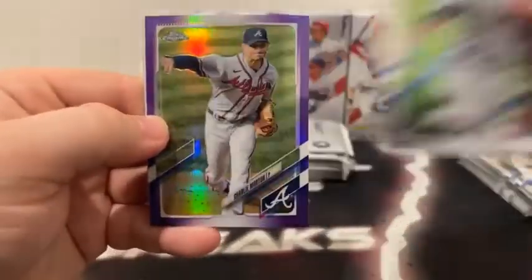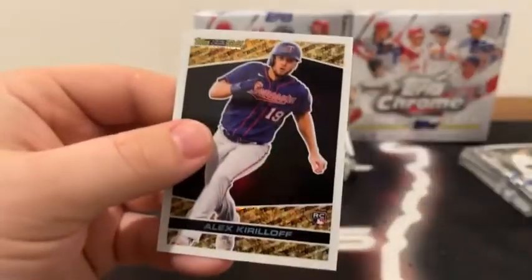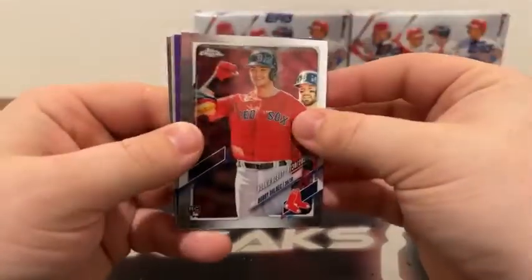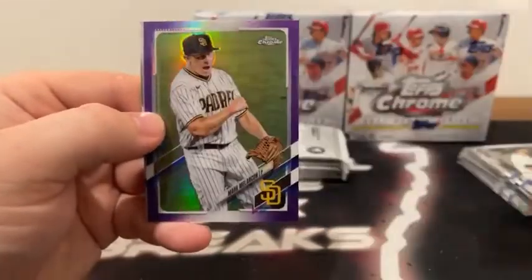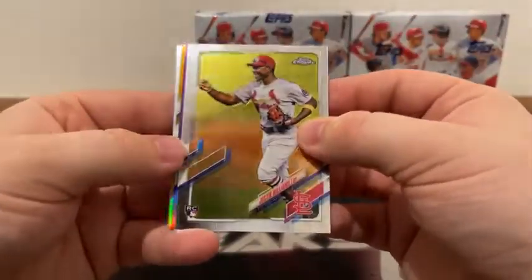I'd like to see an autograph or two in the break tonight. Here's the empty fourth mega box. Pack number one — we start with Tariq Skubal to Detroit. There's Charlie Morton on the purple. We've got a black gold of Alex Kirloff to the Twins, and Clark Schmidt to the Yankees. I'm hoping that offense can explode like it did today on opening day. Here's Bobby Dalbeck, a purple Mark Melanson, a refractor of Jose Altuve, and a base rookie card of Shane McClanahan for the Tampa Bay Rays. A buddy of mine that does breaks pulled a Ronald Acuna auto the other night.